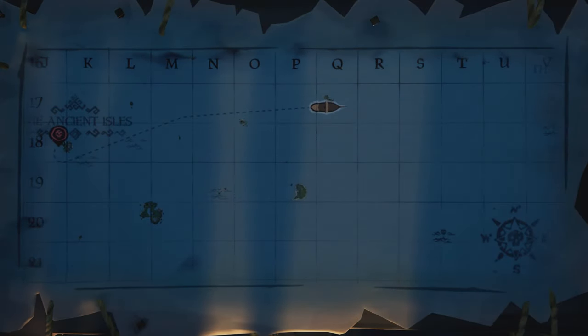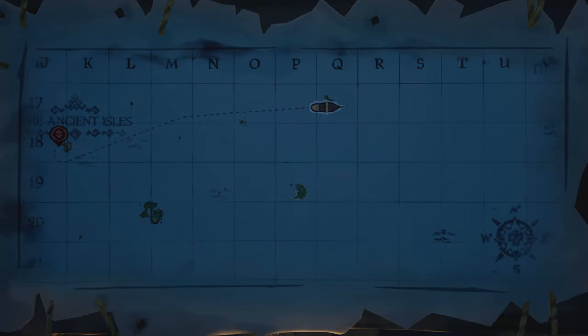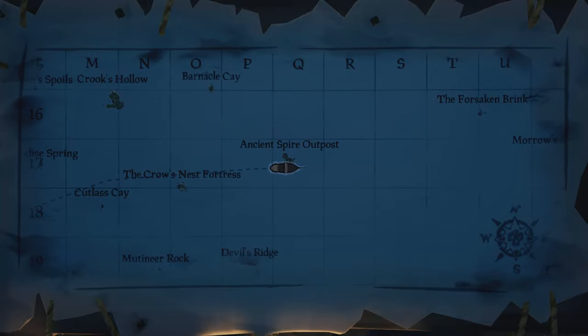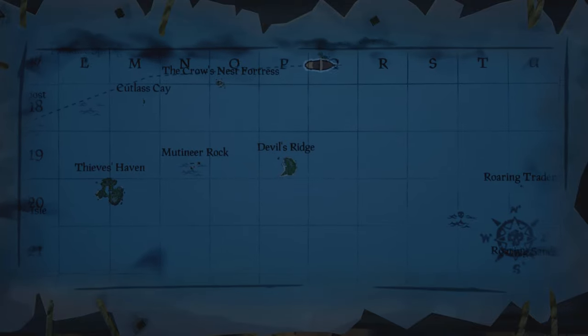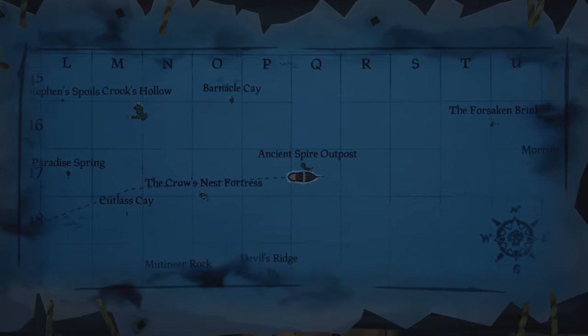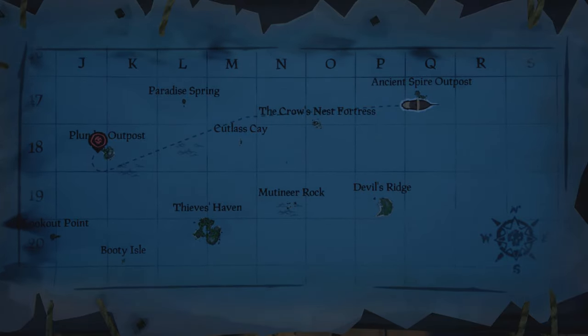Hey guys, welcome to the quick Shroud Breaker Journals guide. I'm going to quickly run through where you need to go for each of the journals. I would recommend doing this after you've actually finished the Shroud Breaker because it can be a bit confusing if you're trying to go from one island then to go and get a journal. If you're lucky enough to spawn on Ancient Spire, I would recommend getting this one first, then heading down to Devil's Ridge, across to Thieves Haven, up to Plunder Outpost, and then go into the unmarked island in N13. That's probably the quickest way to complete all of the journals — it will probably take you like 20 minutes depending on the wind direction.